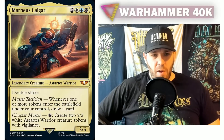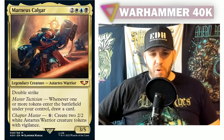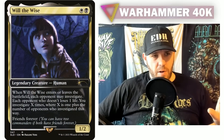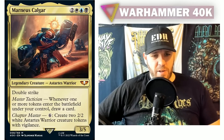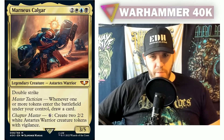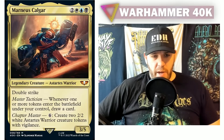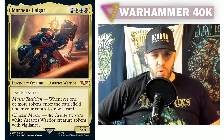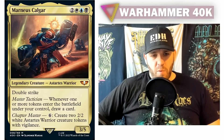First up we have Marneus Calgar — two white, blue, black — so an Esper commander, legendary creature, Astartes Warrior. We have a lot of new creature types here. It's a 3/5 with double strike. Whenever one or more tokens enter the battlefield under your control, draw a card.